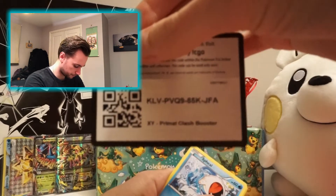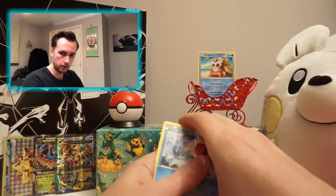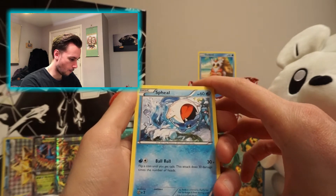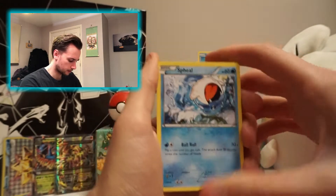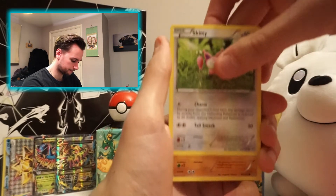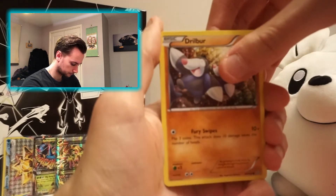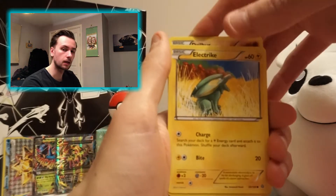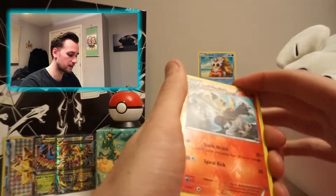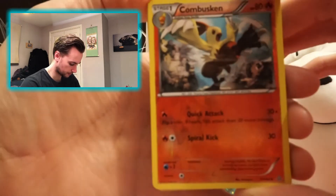There is your code — Primal Clash. Let's have a look. Seel — that's some really nice art, we're calling it Seel, actually it's quite cool. Rhyhorn, Skiddy, Drillbur. The reverse is Combusken, and the reverse fire types always look quite cool. I think you can see the pattern right now.